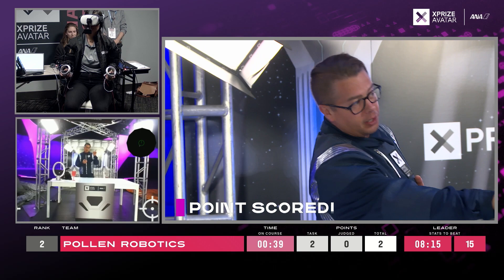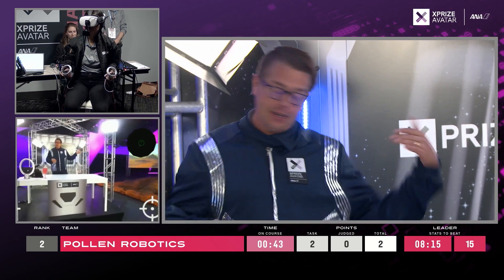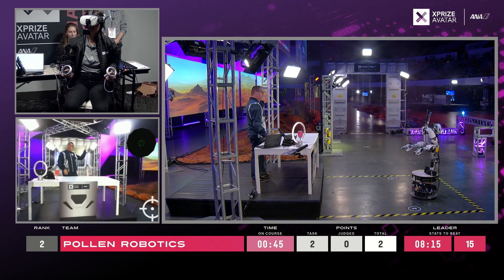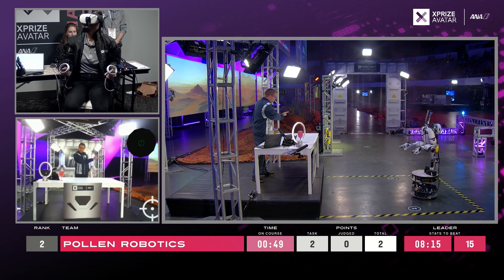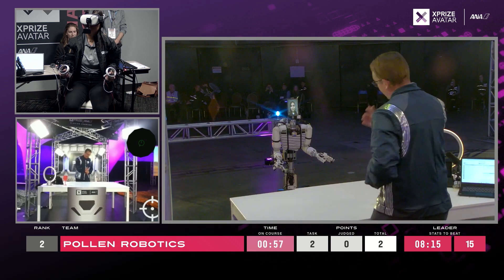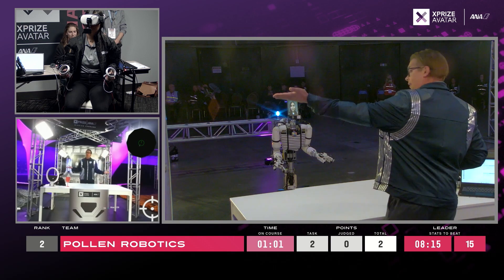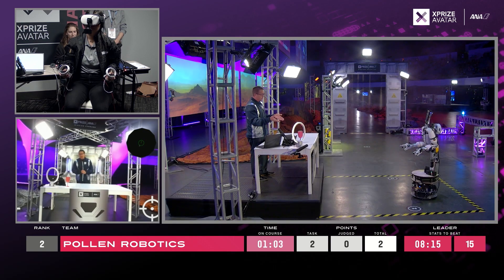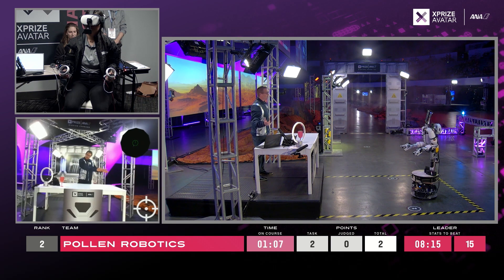First, make your way to the station hatch. Locate the switch to open the hatch and flip it to the on position. Go through the open hatch and traverse the planetary surface. You will eventually reach the power station. At the power station, locate the full power canister and put it in the canister slot. This will transfer power to light up the final area, our asset storage. Maneuver to the asset storage,